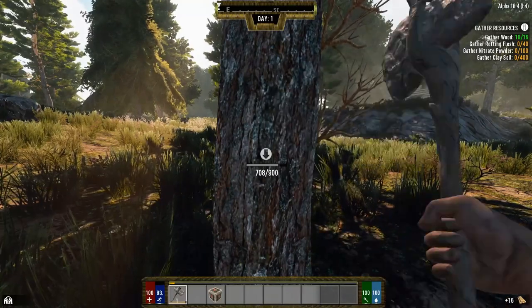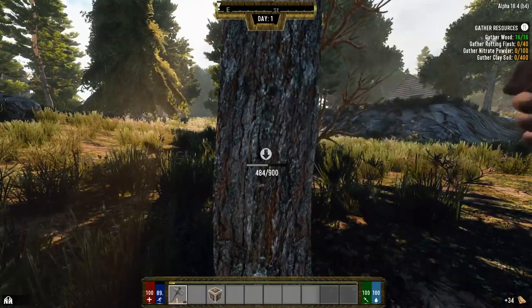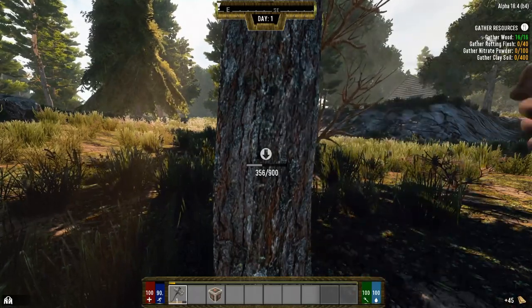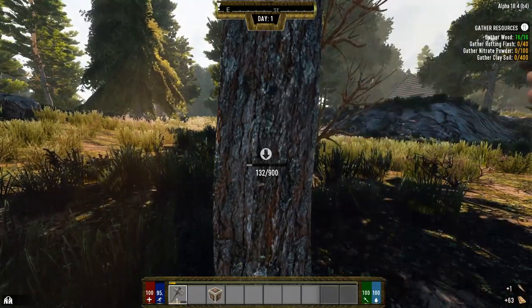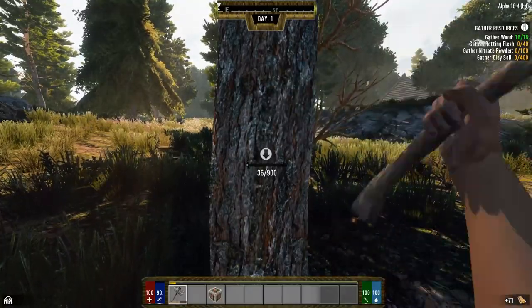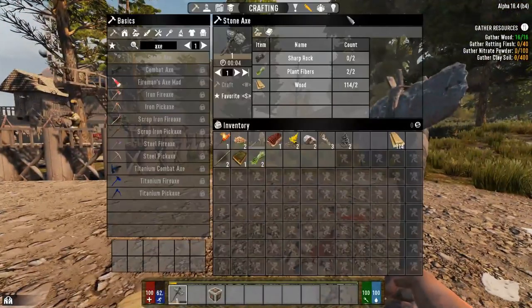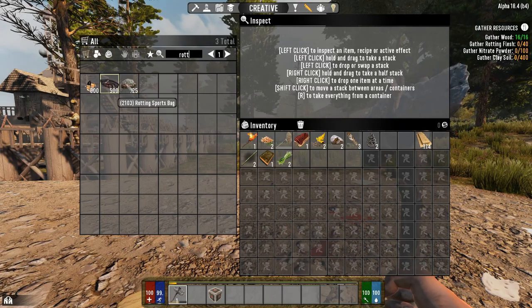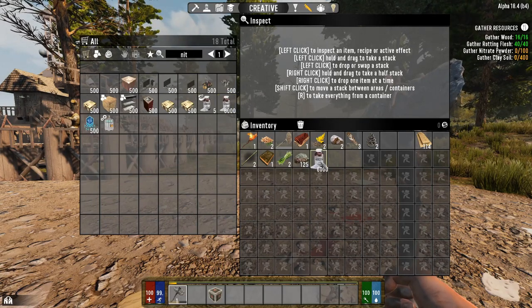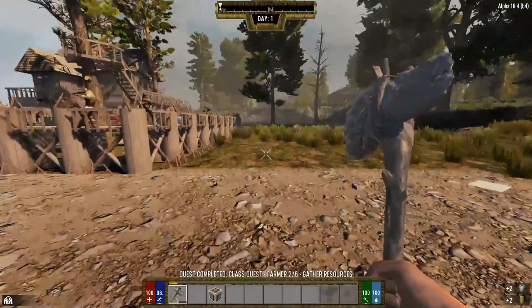The rotting flesh is going to be tough - I might have to spawn that in unfortunately because I don't have zombies enabled. Which isn't the end of the world - these tutorials are meant to be quick and painless. I'm going to chop this tree down because I'd also like to make a storage chest for the stuff I gather. This isn't a survival walkthrough, it's strictly a playthrough to show you the different class rewards you get. Let's see - nitrate and clay - let's go ahead and gather clay soil right there.